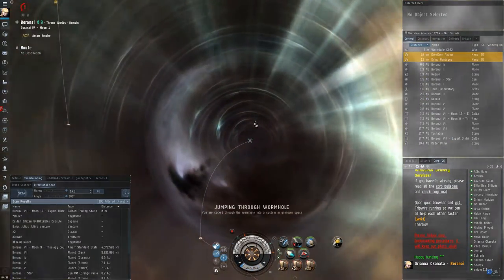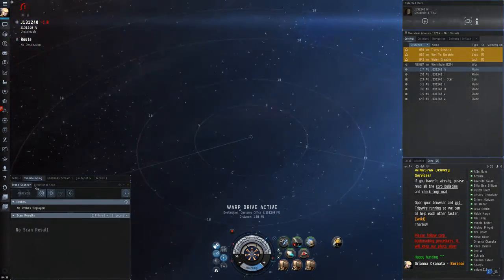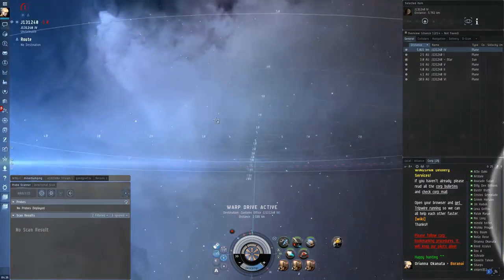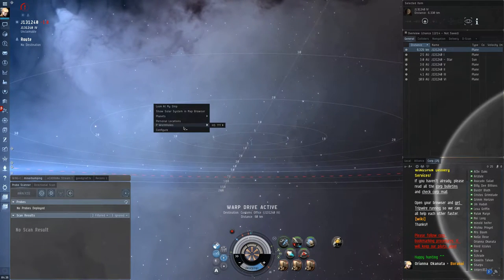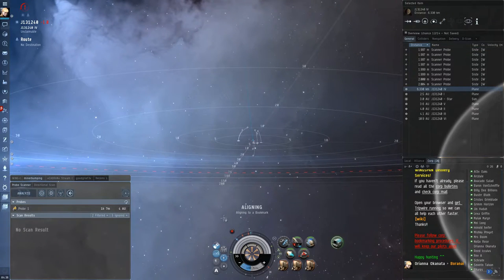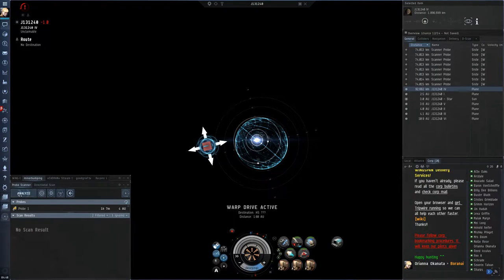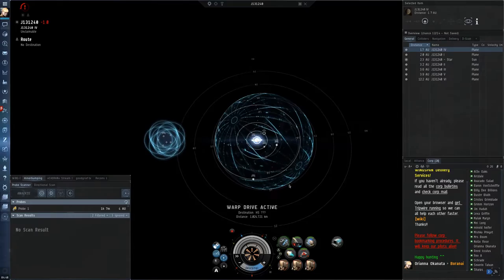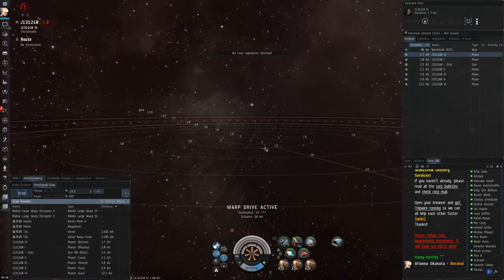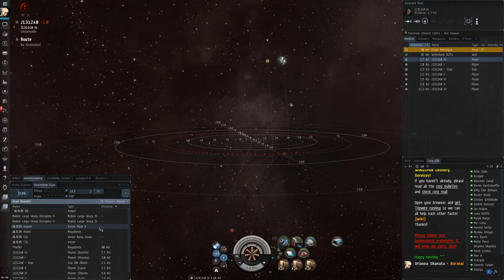I warp off, deploy probes, and wait for the hull to collapse. I want to make sure that when this hull collapses, I'm able to scan down the new static that will pop up ASAP. If you're good at scanning — which most people in EVE are — you can actually manage to scan down the hull before their scouts do. Being able to scan down the hull and map it out before they get there is a huge asset. You can scan it down, map it out, and come back in quickly enough that they don't even realize you found it yet. I've actually gotten a number of kills by being able to scan down holes before my enemies can.